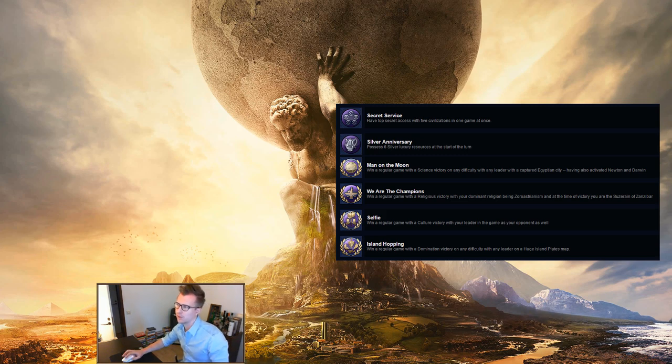Secret Service: have top secret access with five civilizations in one game at once. It can be a bit tricky, but check the advisor for recommendations to increase your access level. Having spies on listening posts is one of the better ways, as well as trading with them and sending trade routes. Silver Anniversary: possess six silver luxury resources at the start of the turn. Also pretty easy — in your normal games, if you discover a lot of silver in an area, settle or conquer there at some point in the game.